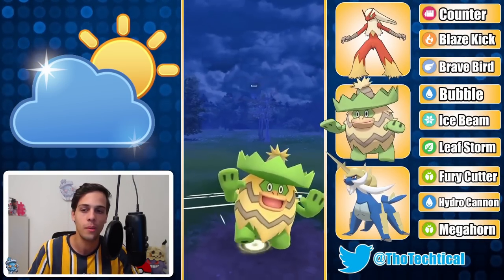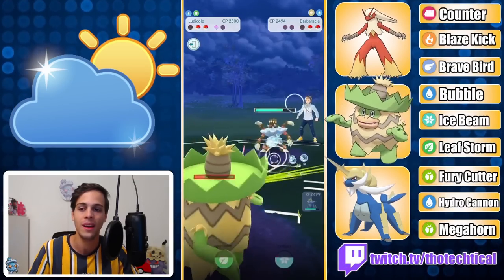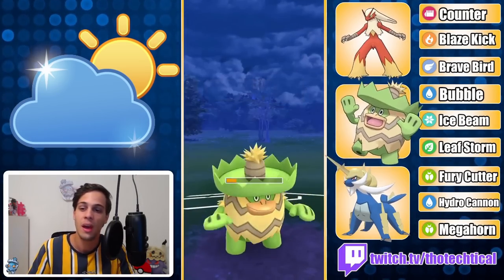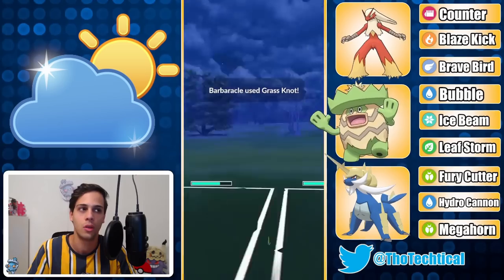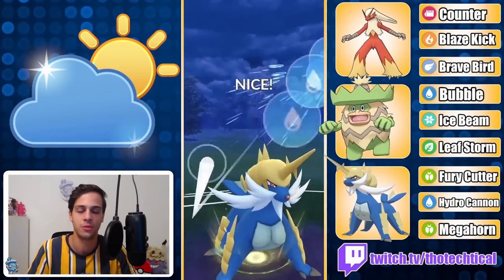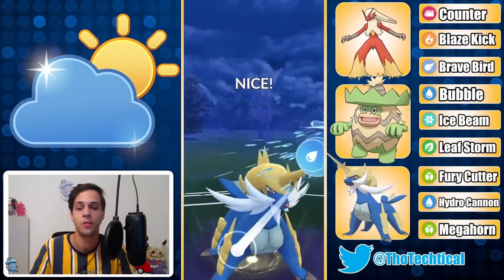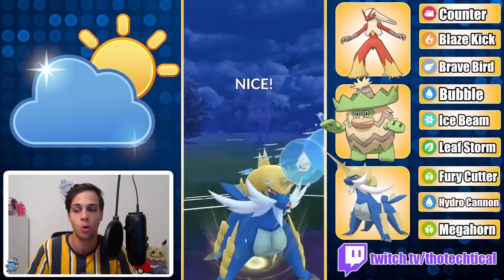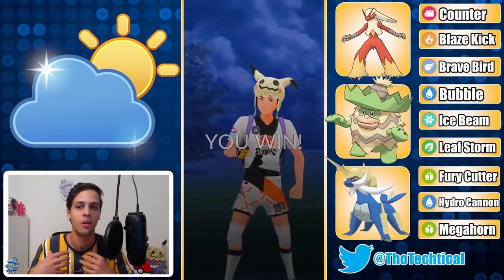They bring in Barbaracle and this thing is scary — super effective Fury Cutters. Grass Knot did a good chunk. I will not come out with a Leaf Storm of course since this is double super effective, but I think they'll reach two more Cross Chops before my next Leaf Storm. I can't shield because if I shield and they get to another Cross Chop, they can also Grass Knot my Samarod. Barbaracle lives quite easily. Blaze comes in — I throw a couple more Fury Cutters before throwing my Hydro Cannon, then I have another Hydro Cannon stored for Barbaracle. This is what I love about Samarod — it's just so freaking spammy.